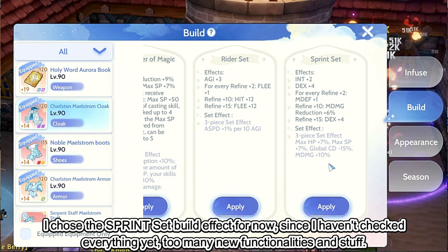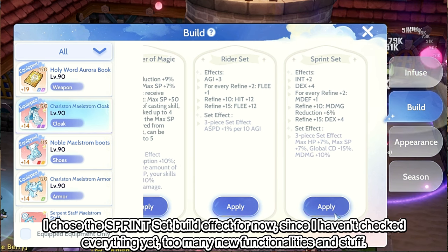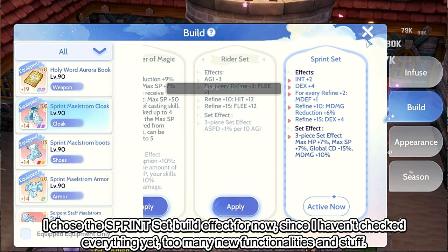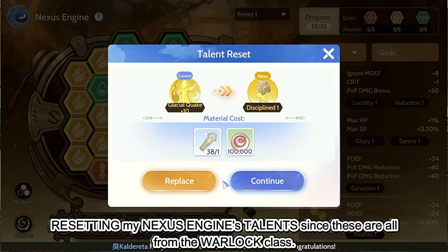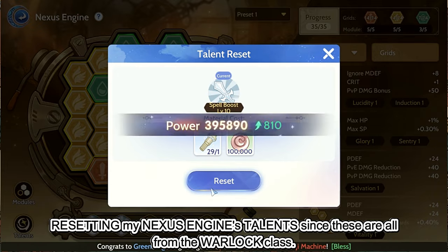I chose the sprint set build effect for now, since I haven't checked everything yet — there are too many new functionalities and stuff. Resetting my Nexus engine's talents since these are all from the Warlock class.